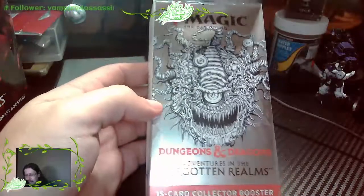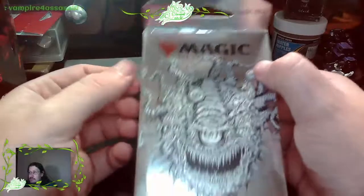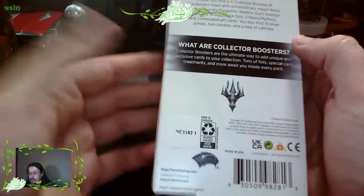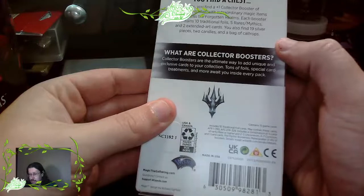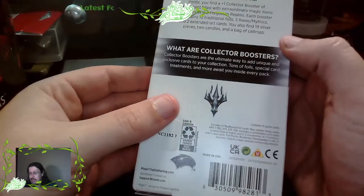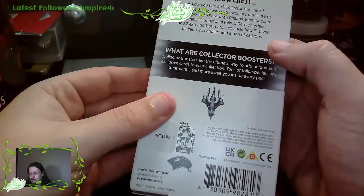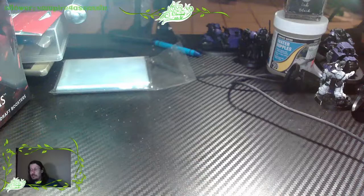Now this is the Forgotten Realms Dungeons and Dragons Magic the Gathering crossover. This pack is going to come with 15 collectors, which is just the holographic cards. It comes with 10 traditional foils, 5 rares and mythics, and 2 extended art cards. So let's get to it.